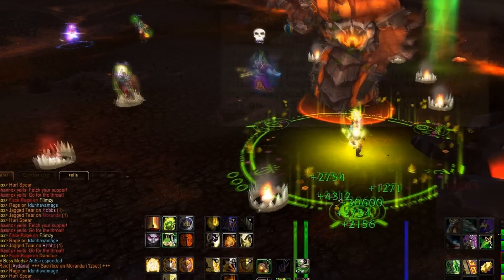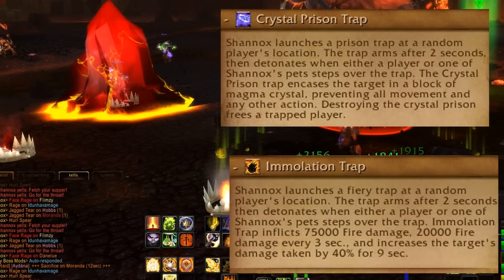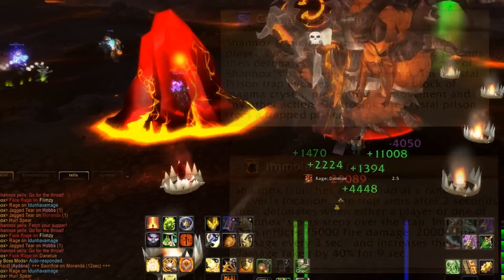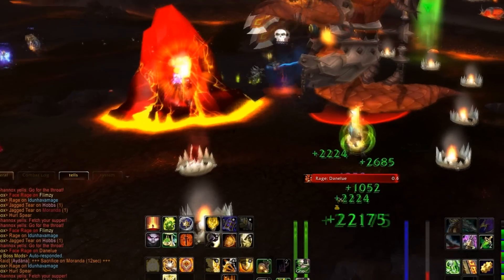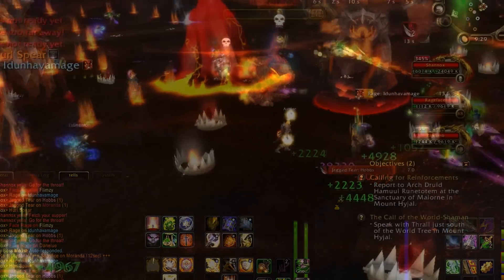Now throughout all this we still have to not stand entrapped. You'll see the healer there on the left standing in the trap — after two seconds it entraps him in prison, which then we have to DPS him out. I do pop Divine Guardian at this moment, knowing that we are down one healer.